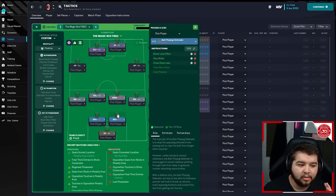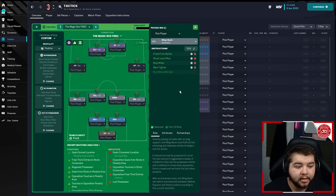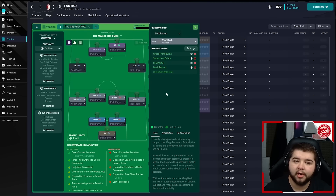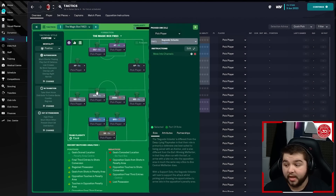Ball-playing defenders are set to defend with: shoot less often, stay wider, close down less, take no risks, and hold position — same on both sides. Wing backs are on automatic with: cross from byline, shoot less often, stay wider, mark tighter, and run with the ball. In midfield, a defensive ball-winning midfielder works well — you could use a DM, but a ball-winning midfielder is preferred: mark tighter, shoot less often, dribble less, take fewer risks, hold position, and tackle harder.